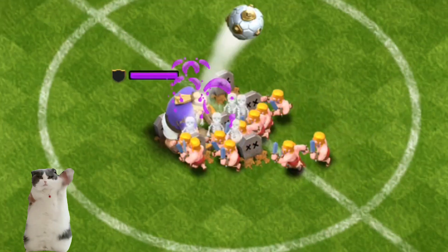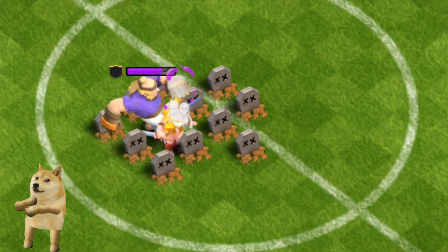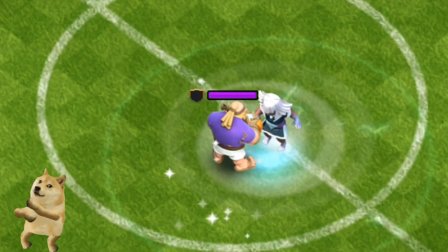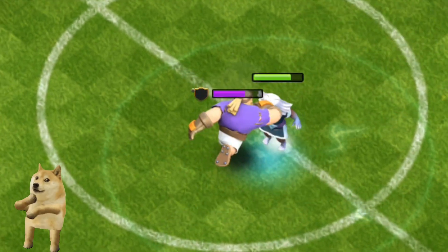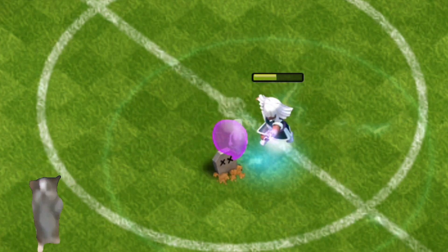Fact 1: The Giant Haaland is a temporary troop introduced in May 2024 for the Clash with Haaland event, requiring 1,000 Ries football to unlock. Rumor has it, he negotiates his contract with the village chief using only football stickers too.